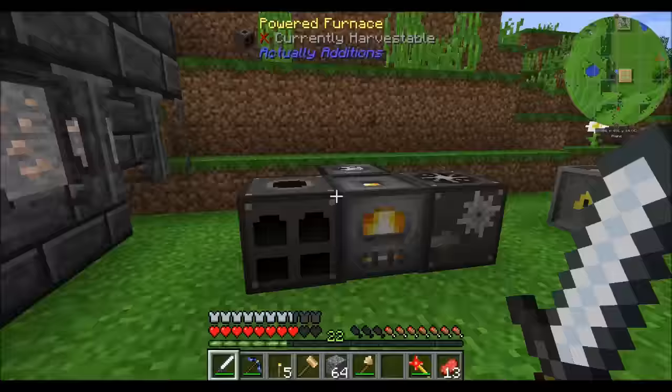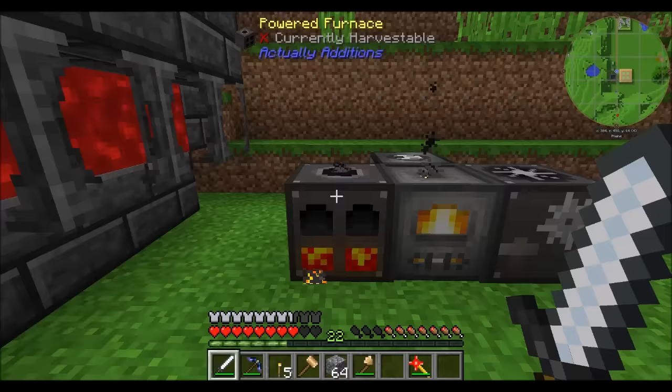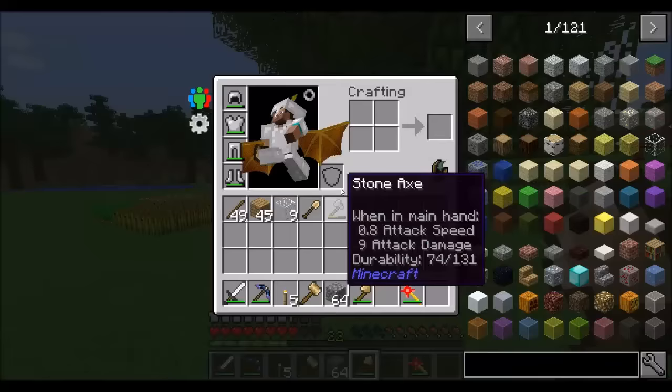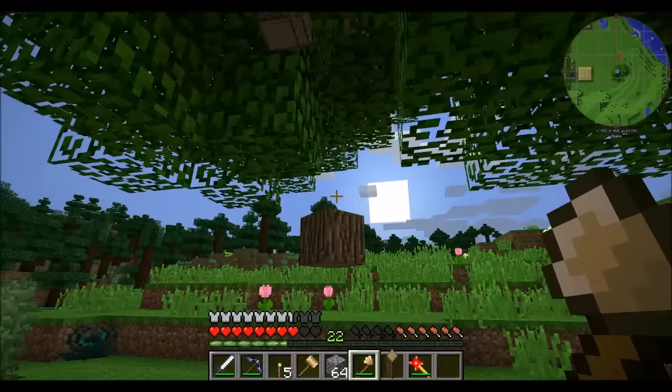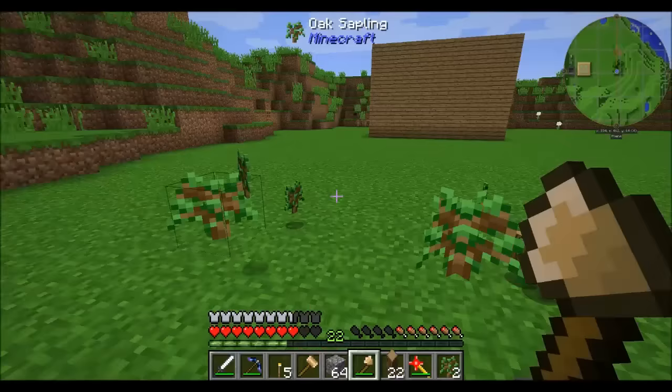Welcome to the episode, guys. A zombie pigman just showed up — I don't know where he came from, probably the nether. But yeah, that happened. I wanna get started on some stuff today. Last episode we did some neat things: we set up a base, a nice little house to live in — looking really good, I'm quite pleased with it. We checked out the builder's wand from Better Builder's Wand and the swapping wand from Not Enough Wands, which is super cool.